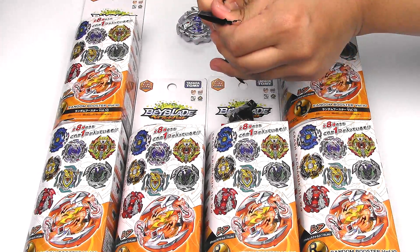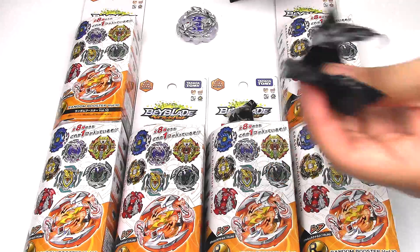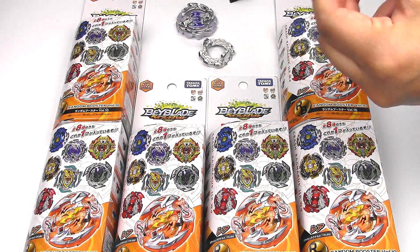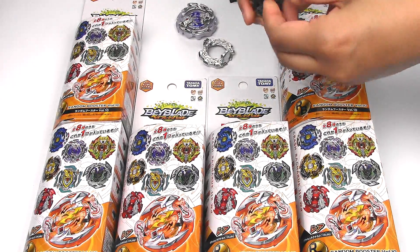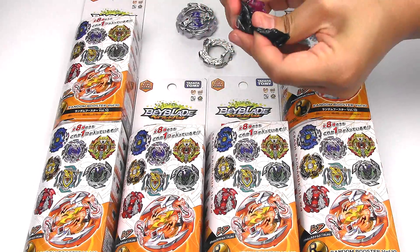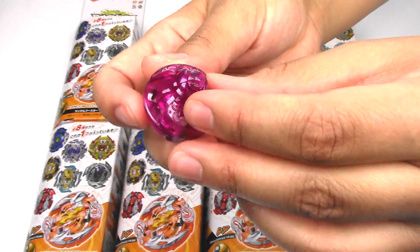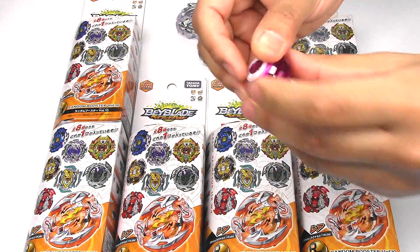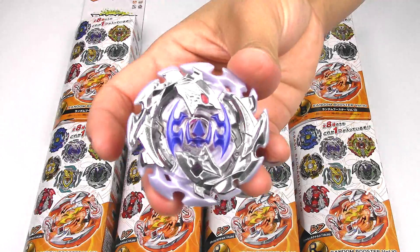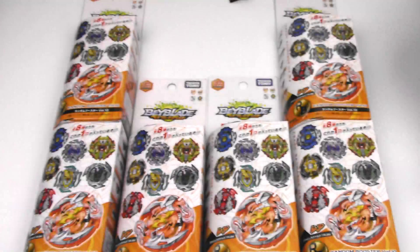I was watching Super Beyblade Family's unboxing of this as well, and he's right — the plastic on this is really thick for some reason. We got a 7 disc with Emperor Forneus, which is always great. 7, 0, 4 — great discs, especially for tournaments. This comes with a Zeta driver — it's like a nice magenta color, I got three different tips for that. That's really cool. Emperor Forneus, 7 Zeta. And here we got the stickers for this guy.